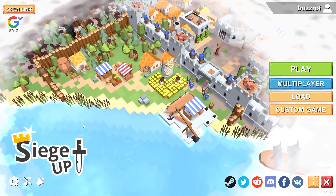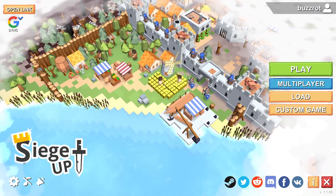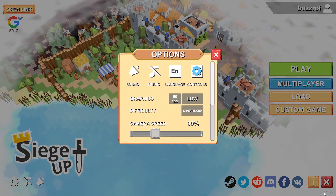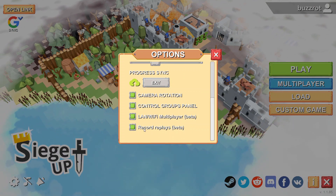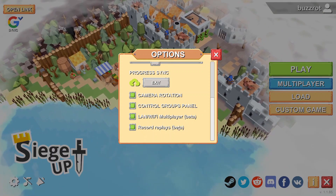Hey everyone, it's Basra and I'm going to be showing you today a new feature that's coming up for CJob. I'm currently on the beta version 1.1.85 and this option is currently enabled in the options menu — it's called Record Replays. You can see that's marked as a beta feature here.